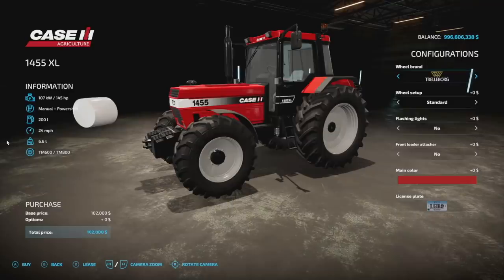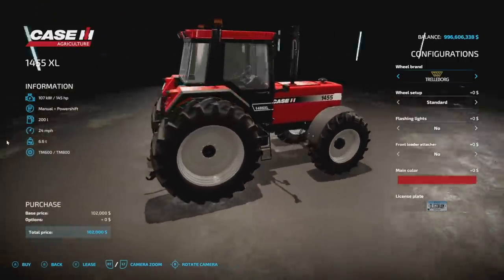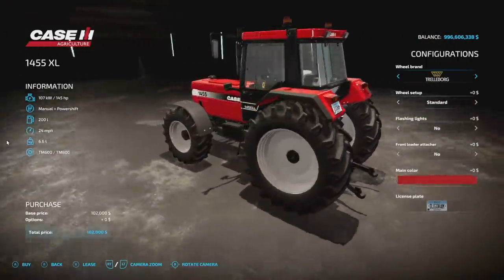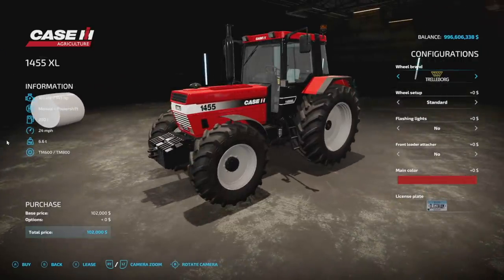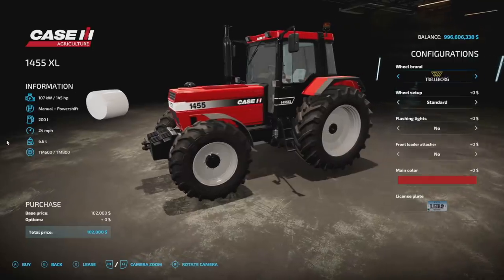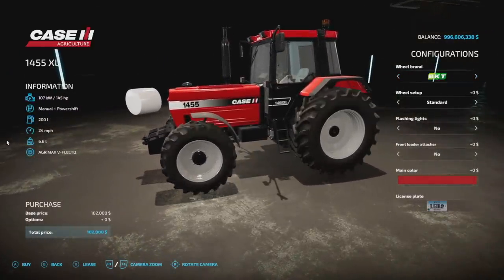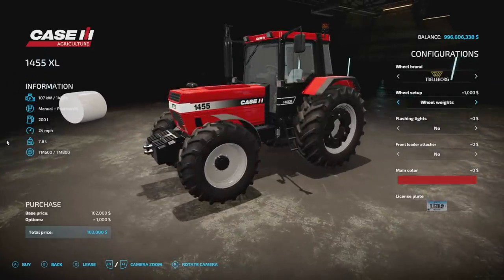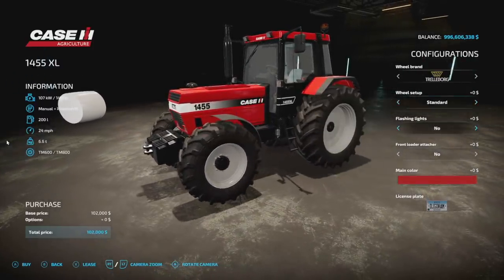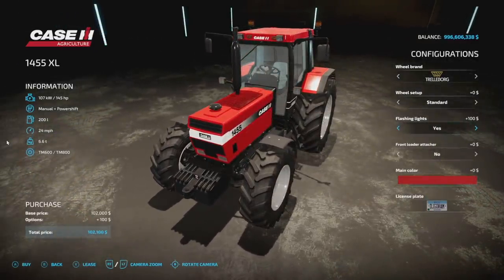Let's start with the Case IH 1455 XL, one of the most popular tractors in Farming Simulator history. This is from Universe Simu Modding and it's going to be a total of eight slots. I'm only kind of sorry for painting it John Deere green — I knew it would trigger somebody. 145 horsepower on this manual plus power shift transmission, 200 liter fuel capacity, 24 miles per hour, 6.6 tons. Flashing lights yes or no — they're pretty sweet.